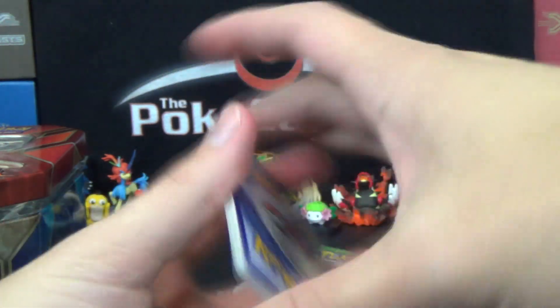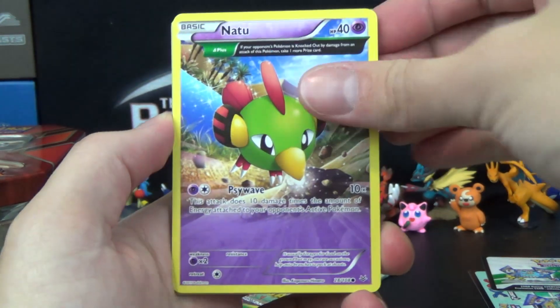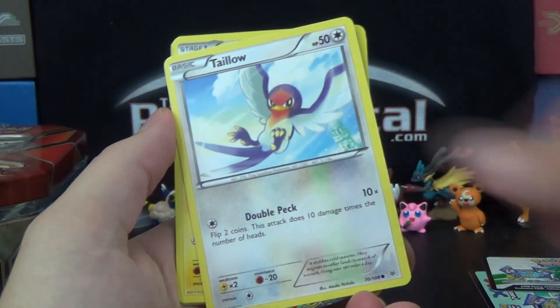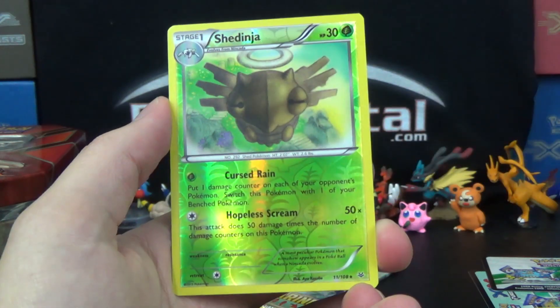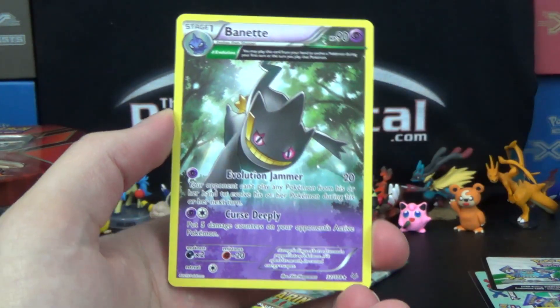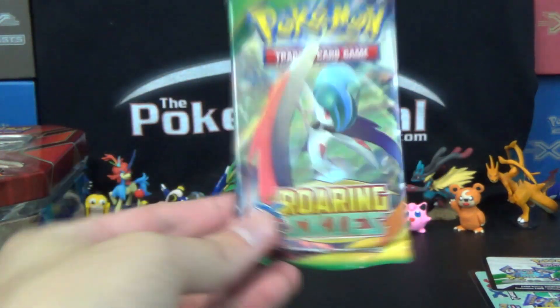Alright, back to those cards. We've got Exeggcute, Natu Ancient Trait, Fletchling, Wurmple, Talonflame, Manectric, Double Dragon Energy, Tropius, Reverse Rare Shedinja, and a Bagon Ancient Trait. So Reverse Rare Shedinja — possibly the best thing we've got so far.